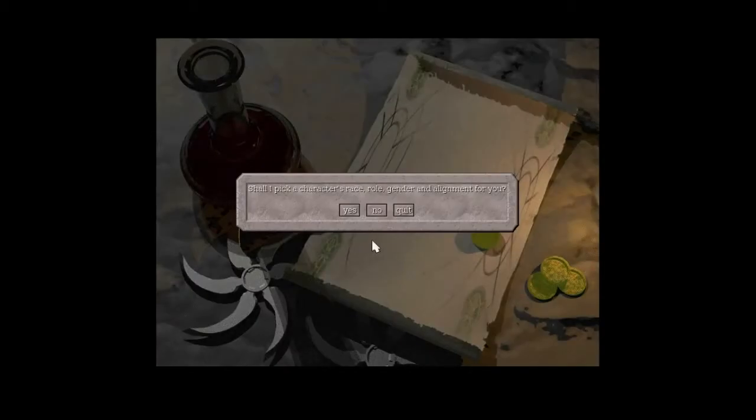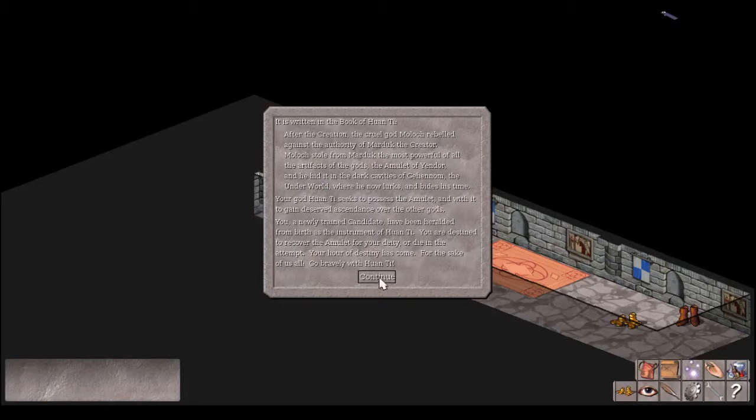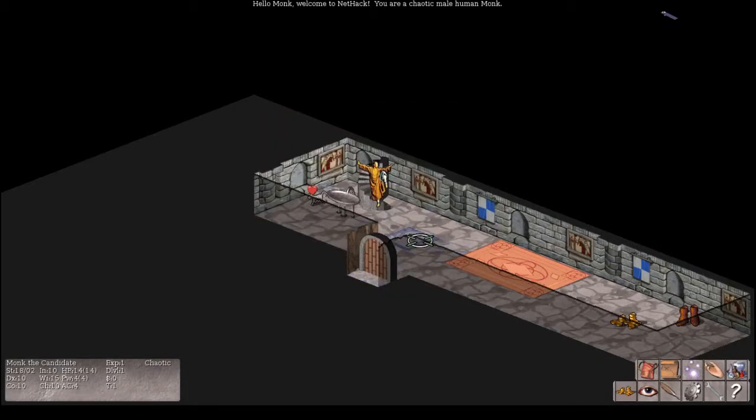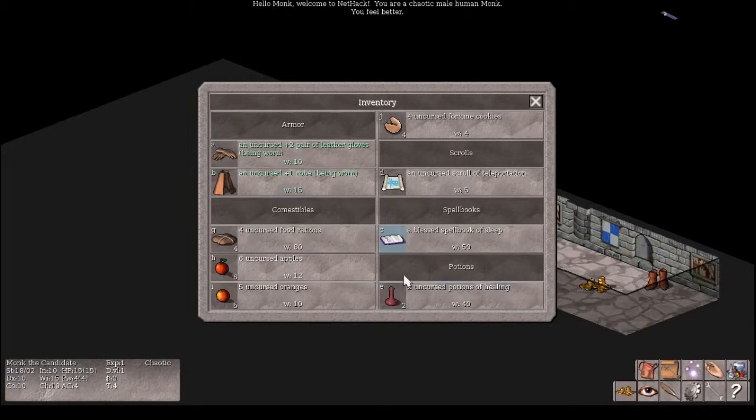Now let's check out the monk — my favorite character to play with, period. If you want a pretty high-damage character you can walk through the dungeons with, this is your best bet, mostly because they start with healing items. I drink these right off the bat to boost my HP. You've got 14 HP, drink one and you've got 15, drink the other two and you've got 16. But there's no point for a monk to do that, because when you kill about five monsters, you're going to level up and those HP points will have meant nothing.